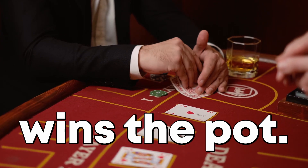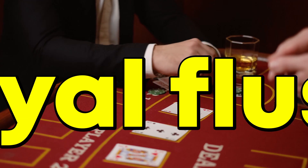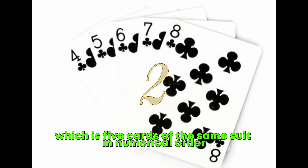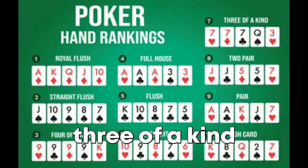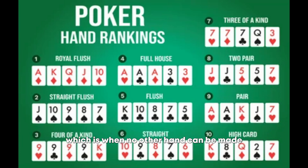Now, let's talk about the hand rankings. The highest hand is a royal flush, which consists of a ten, jack, queen, king, and ace of the same suit. The next highest hand is a straight flush, which is five cards of the same suit in numerical order. A four of a kind is the next highest hand, followed by a full house, a flush, a straight, three of a kind, two pairs, and a pair. The lowest hand is a high card, which is when no other hand can be made.